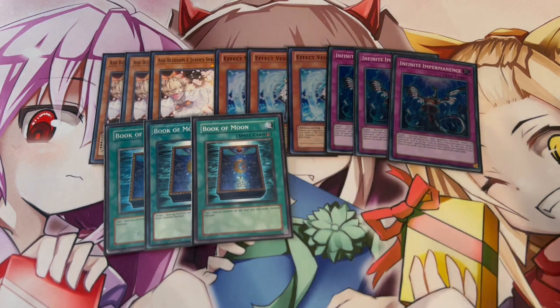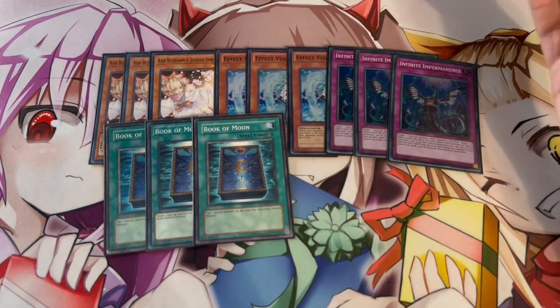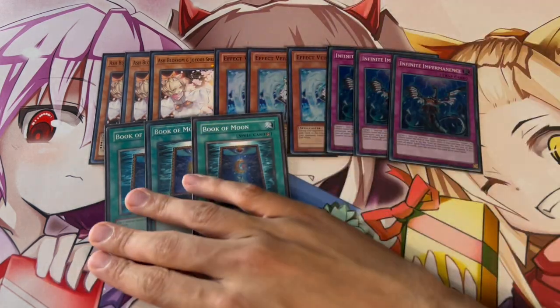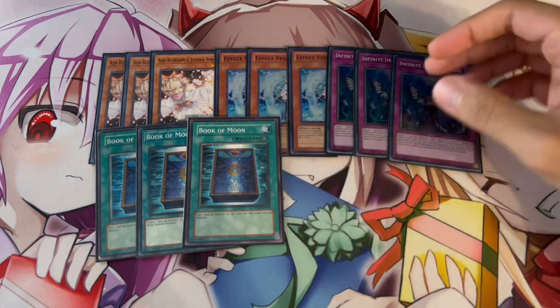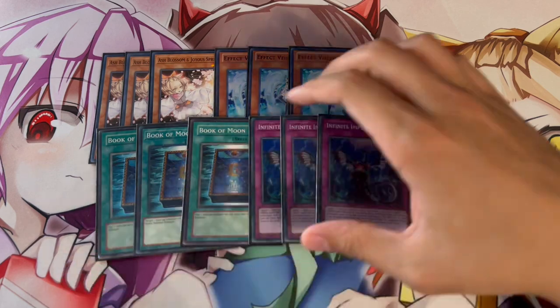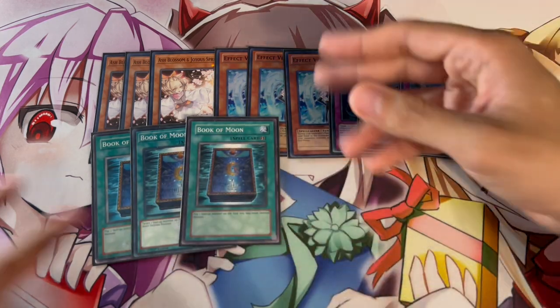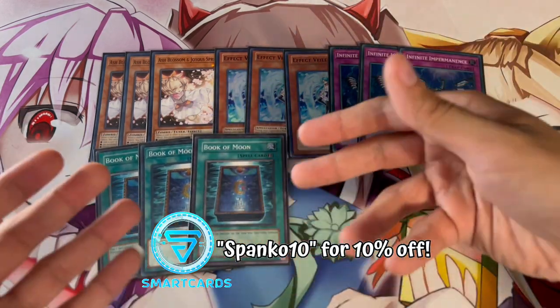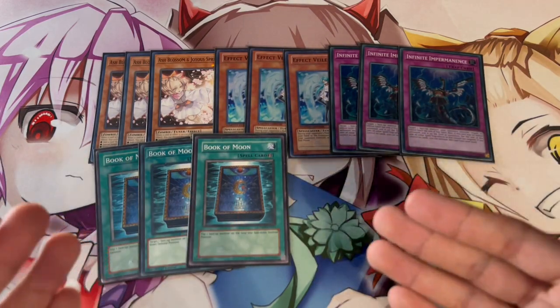A card I'm playing that I love and a lot of people are not playing is Book of Moon. In this format it's just so powerful against so many different decks. Kashtira is one of the best decks — it took 21 out of 64 spots at Nationals which is insane. Book of Moon is really good into the mirror match, and like Imperm, it's good going first because you can set it, but also really good going second as a board breaker. This deck can fit so much non-engine, which is why Book of Moon just makes so much sense here.